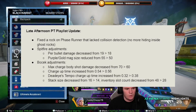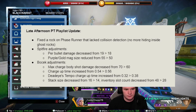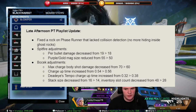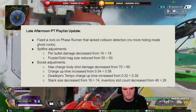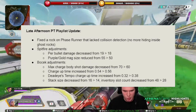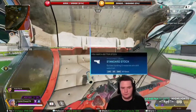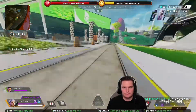The Bocek max charge body shot damage decreased from 70 to 60. The charge uptime has been increased from 0.54 to 0.56. Dead Eye's tempo charge uptime increased from 0.32 to 0.38, and the stack size has been decreased from 16 to 14, and the inventory slot count decreased from 48 to 28. So this is a good nerf to the Bocek. I think it's going to put it a lot more in line, but it's still going to be very valuable for those that are really good players.